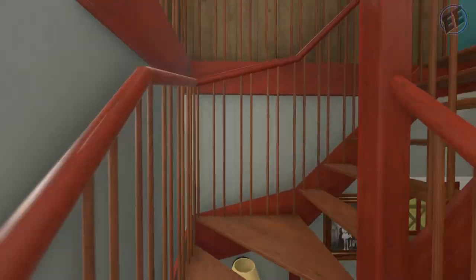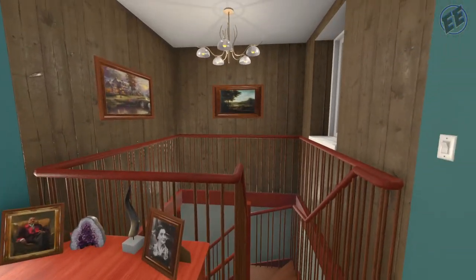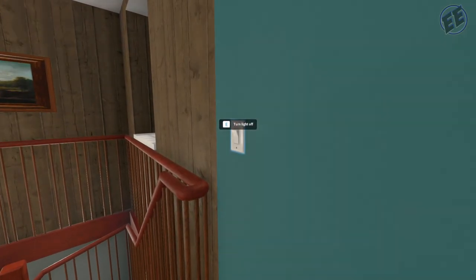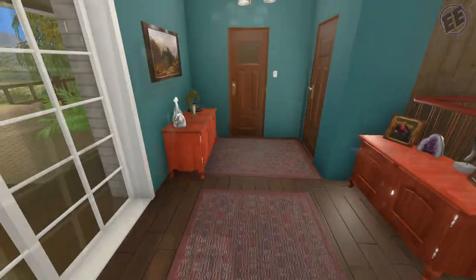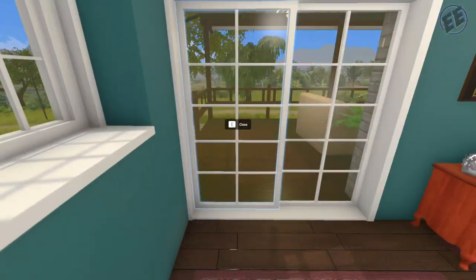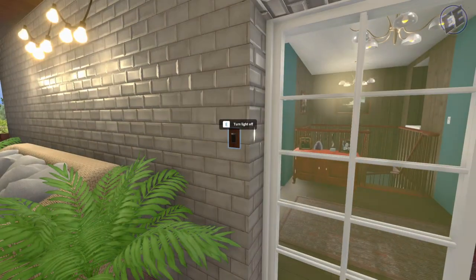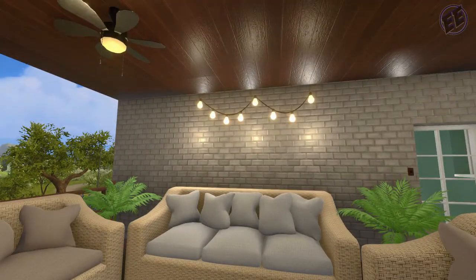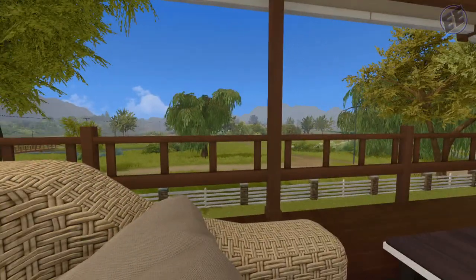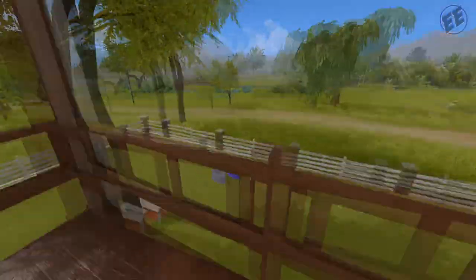Heading upstairs we have the landing with a couple of painted pictures. There are three sets of lights up here. Coming out to the second-story porch, the light switch does work out here, and I put some string lights up as well. It's a nice, comfy place to hang out and look around.